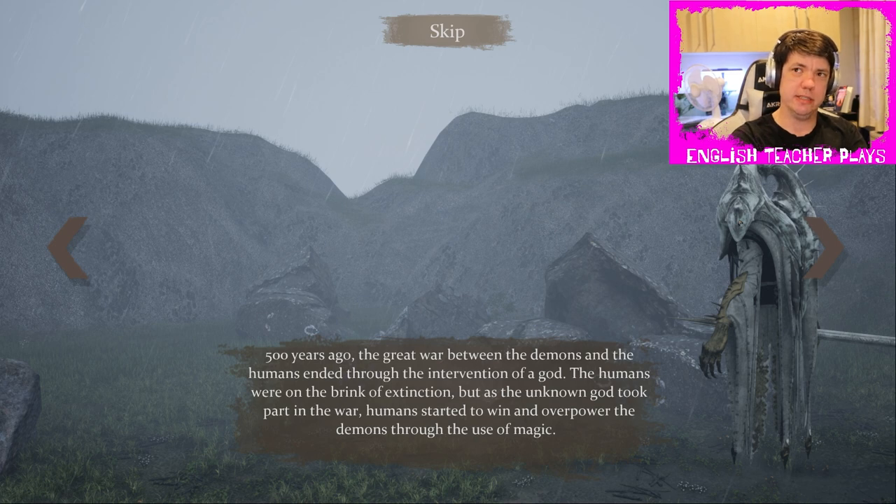So if you're writing history — if you're trying to give us some glimpse into the history — I can see what you're trying to write here. 'Five hundred years ago, the great war between the demons and the humans ended through the intervention of a god.' That's fine, probably. With the help of the god, the humans, once on the brink of extinction, began to overpower the demons through the use of magic — that's the way I would phrase that sentence. I'd probably change the whole thing, but whatever.